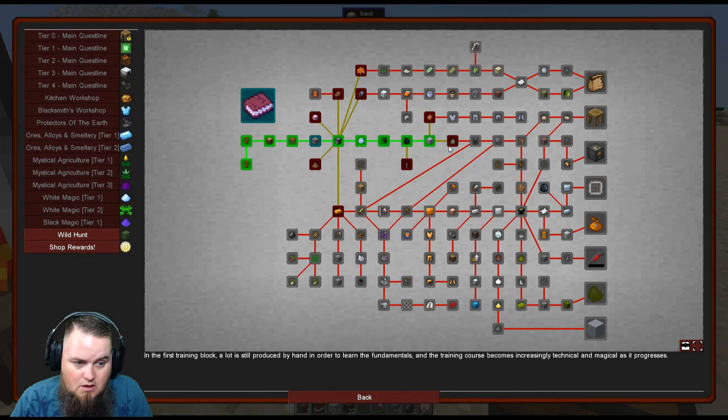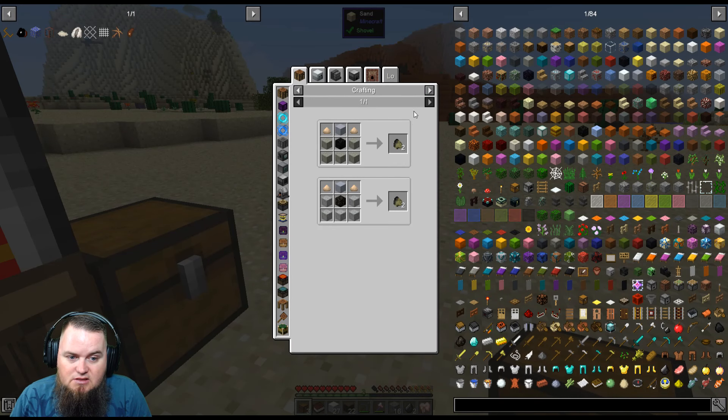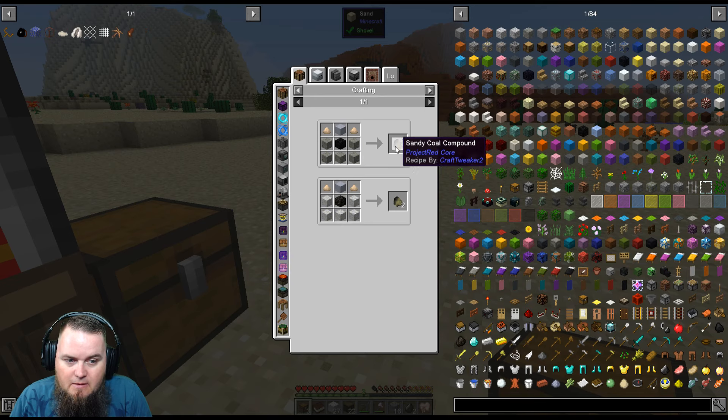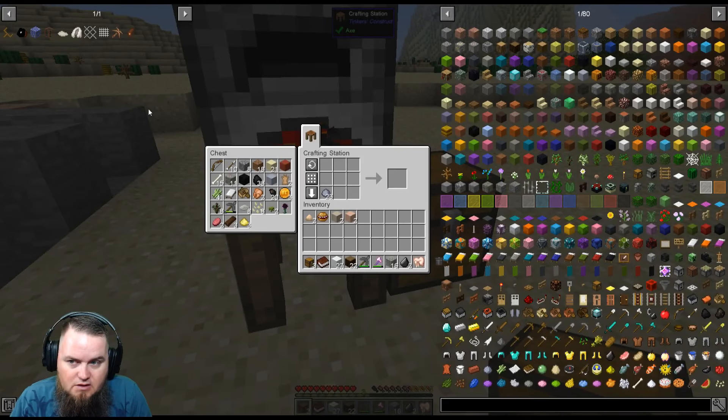Next quest: make some sandy coal compound. I have no idea how to make that, but if I click it'll show the recipe. I can hold A while hovering over something to bookmark it in JEI — this is like a set of bookmarked recipes you want to make frequently. To make sandy coal compound we need a block of clay, a block of coal, some sand, and some sawdust. I think we can pull that off. Block of clay, block of coal, sawdust, sand — we get two of these, and that knocks it out!